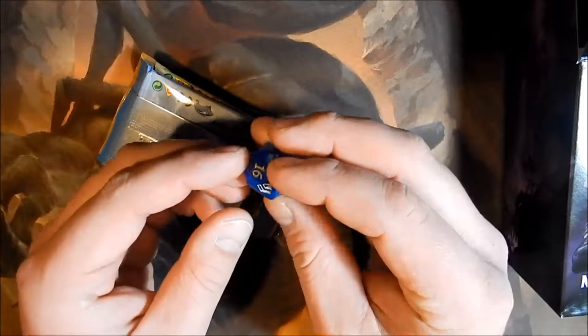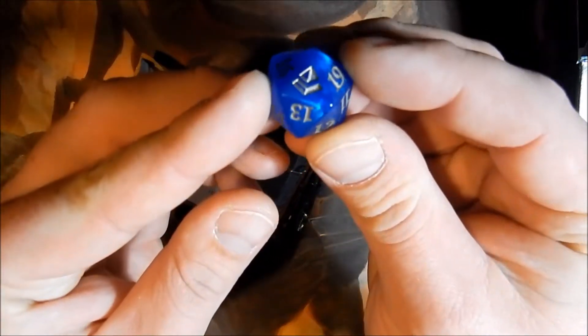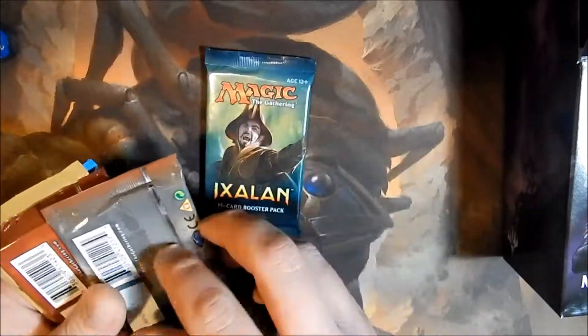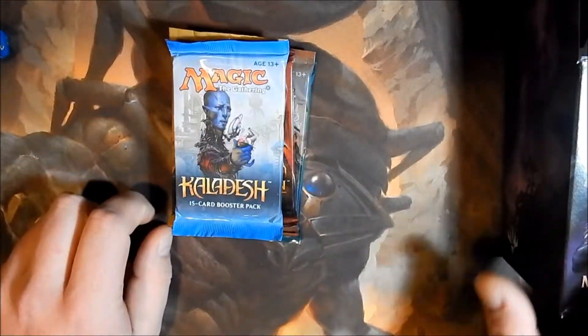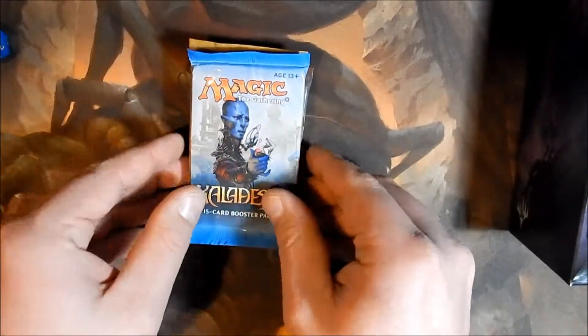We got a blue Spindown with an Amonkhet symbol on there. That looks pretty nice — pretty fancy dice. Let's see, we got the Ixalan, Aether Revolt, Hour of Devastation, Amonkhet, and Kaladesh. So let's just start with the Kaladesh.